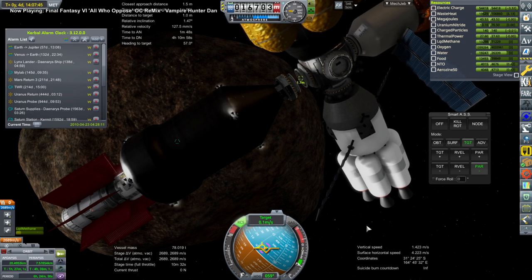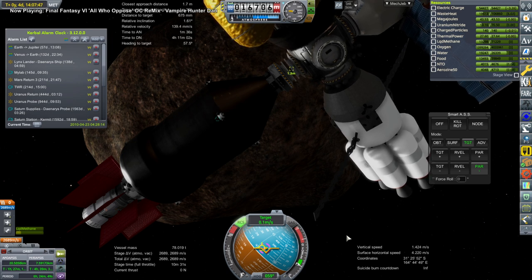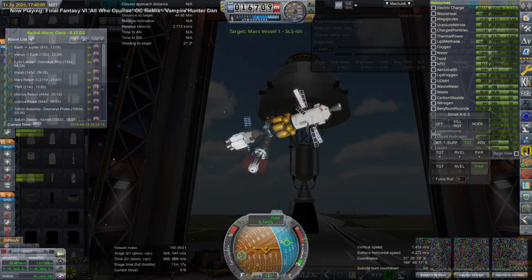Here we are docking to the Phobos portal — you can see Phobos in the background. Very carefully, as this is all very heavy. And there we go — they are all resupplied.